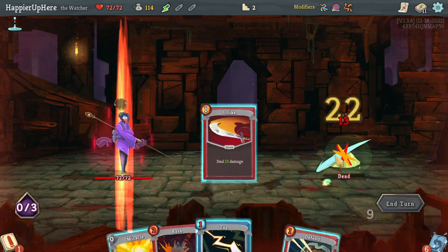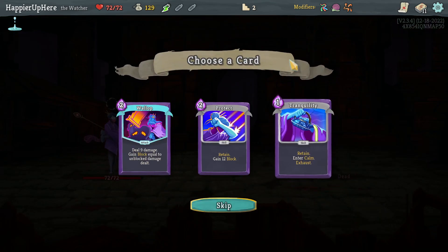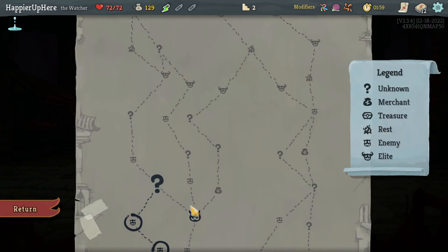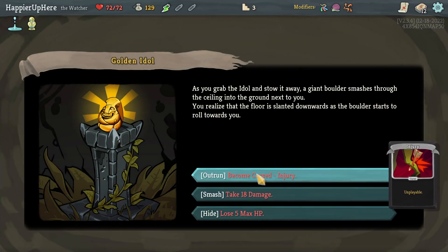Here I can do Eruption and kill with the Strike. Got offered Protect, Tranquility, and Wallop. Tranquility would let me exit wrath, but I think Wallop might be better here. Even though I said I'd pick the first way to exit wrath, I think Wallop is the stronger pick.